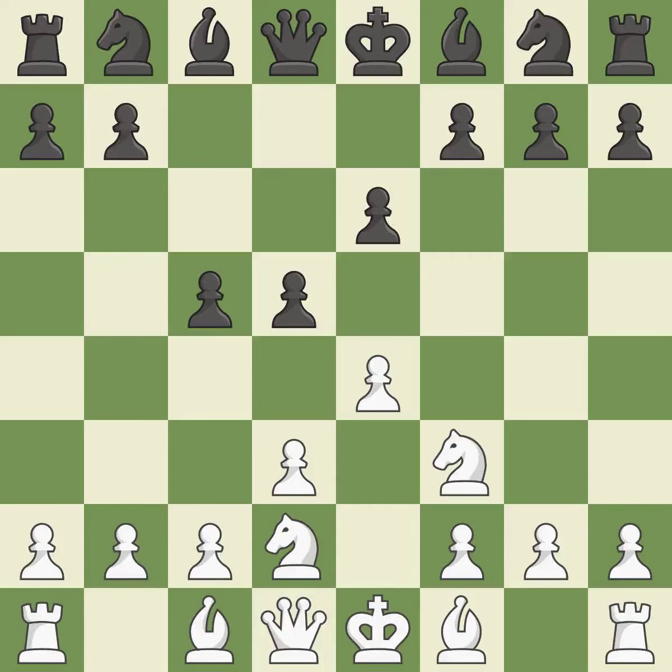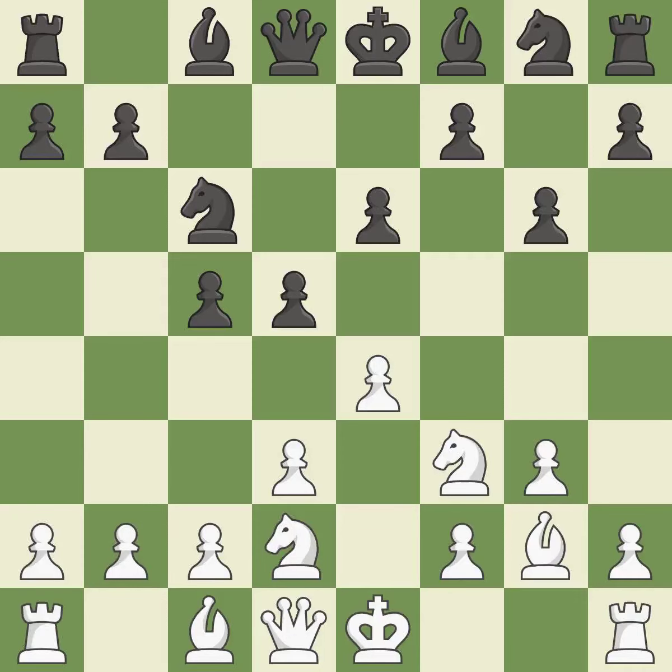This develops a knight from its starting square, activating it — a knight moves out of its beginning square and into the action. As a result, the bishop grows and gains flexibility on the long diagonal. By positioning the bishop on a potent diagonal, this fianchettos the bishop.